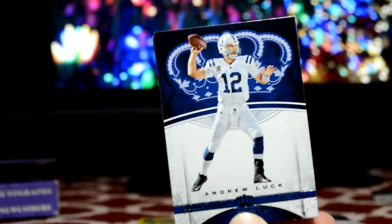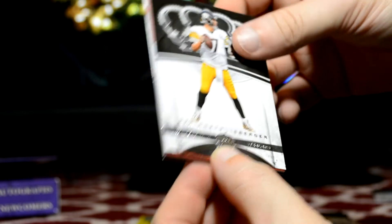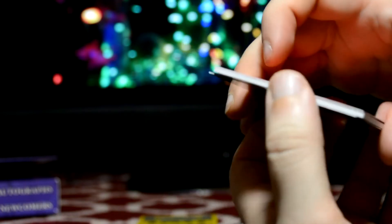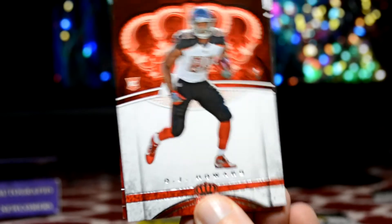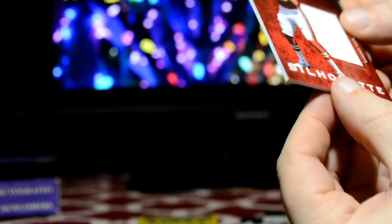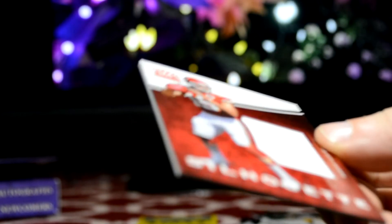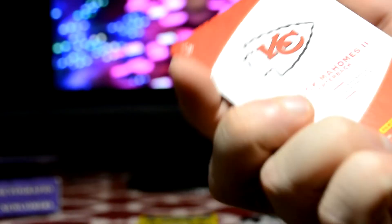Last pack, thick pack. Yes, there is a thick card in here. Maybe it'll be numbered. Andrew Luck, Aaron Rodgers, Ben Roethlisberger. O.J. Howard, rookie. Got a nice big-looking relic. Silhouette, rookie silhouette. Patrick Mahomes. Not numbered, but nice.